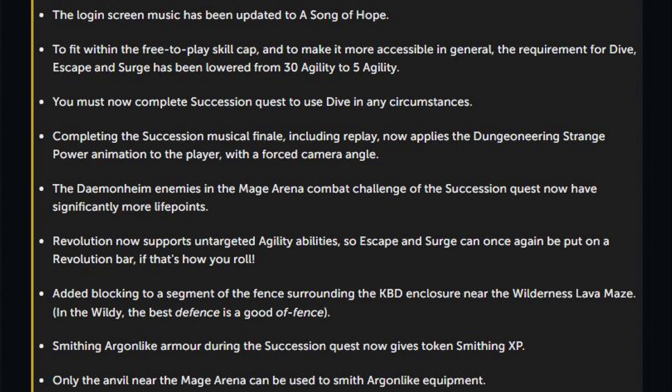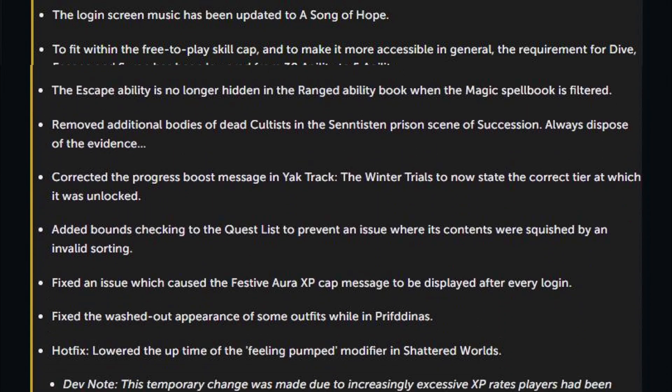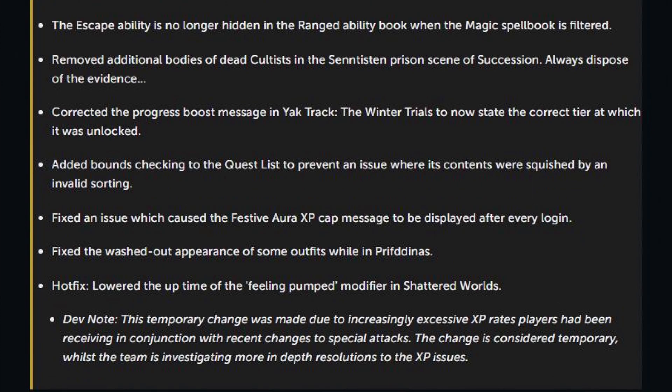You must now complete the Succession Quest to use Dive in any circumstances. Completing the Succession music finale, including replay, now applies the Dungeoneering Strange Power animation to the player with a forced camera angle. The demon-hine enemies in the Mage Arena combat challenge of the Succession Quest now have significantly more life points. Revolution now supports untargeted agility abilities, so Escape and Surge can once again be put on a Revolution bar. Added blocking to a segment of a fence surrounding the KVD enclosure near the Wilderness Lava Maze. Smithing Argon-like armor during the Succession Quest now gives token smithing XP, and only the anvil near the Mage Arena can be used to smith Argon-like equipment. The Escape ability is no longer hidden in the range ability book when the magic spell book is filtered.